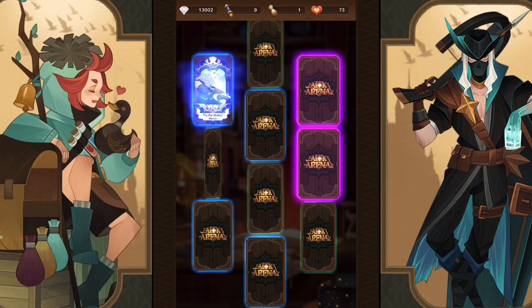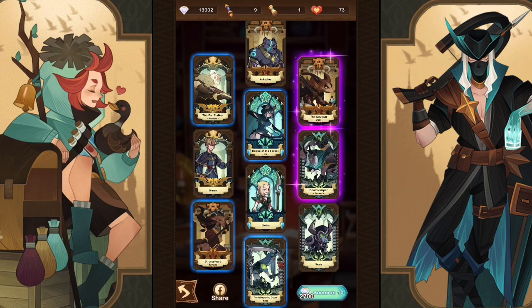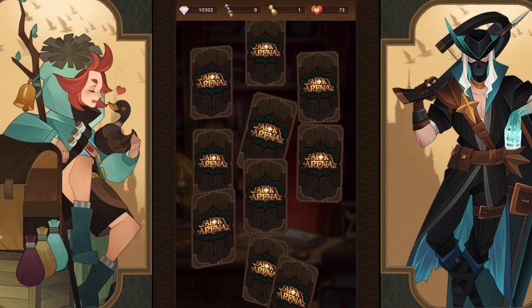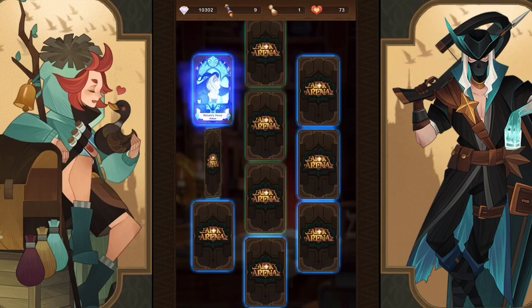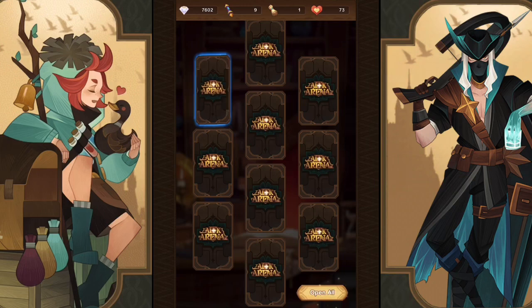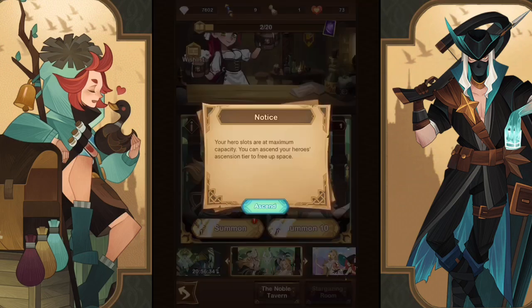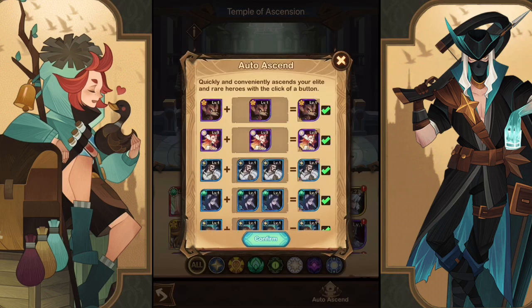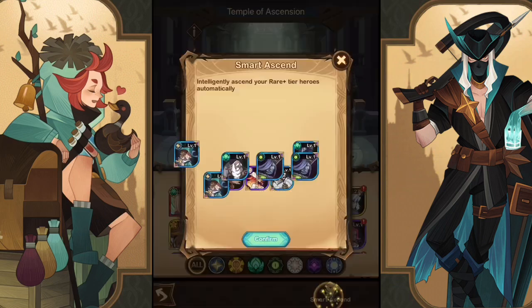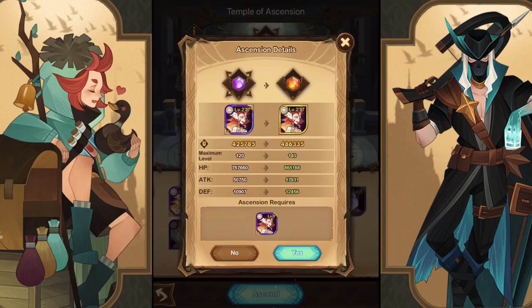Seven rare cards — even with no elites, seven rare cards is always a win. And a double: copies of Pharrell and Virk. Pharrell is super solid and definitely one of the top Graveborn heroes. Virk is good but not top-priority Mauler. A couple more rare cards and two more summons with a lot more emblems — and Taylene, giving us another copy.